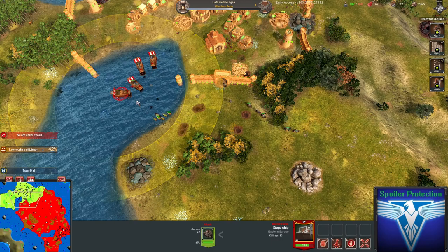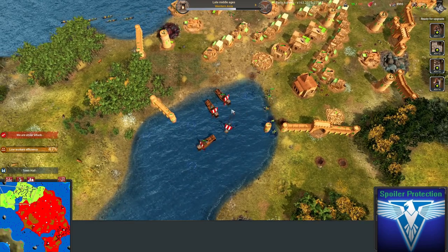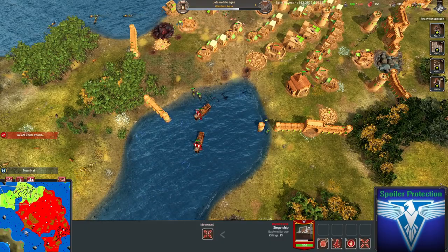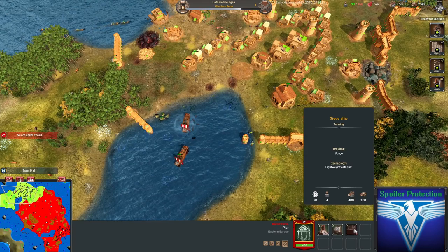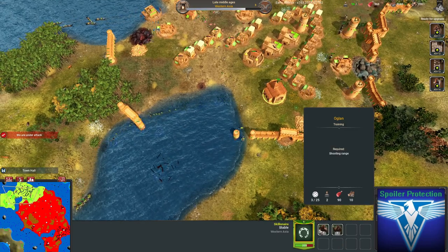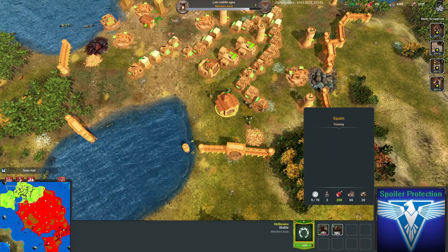I'm not really sure what I should have done — maybe I should have built the ballistas further back. These siege ships are surely expensive, right? 13 kills on that one, god damn. Let's check: 400 wood, 100 gold, 100 metal. Compared to my archers at 60 and oglands at 90 — actually oglands are pretty cheap, I didn't realize they were that cheap.